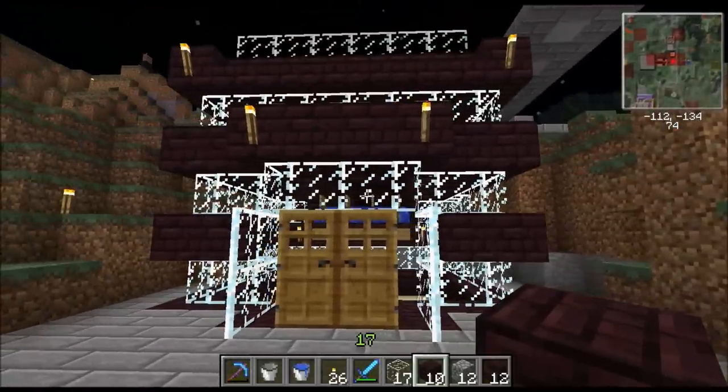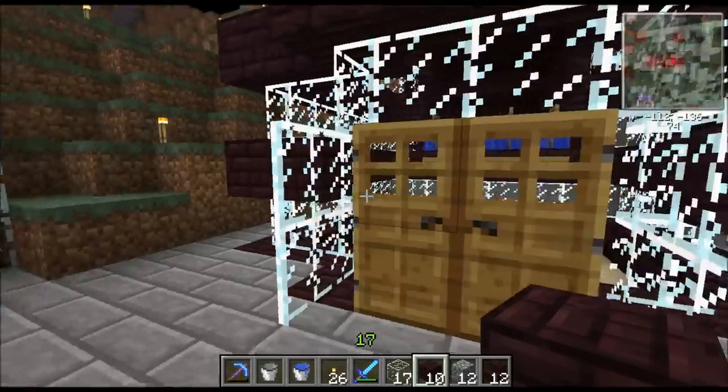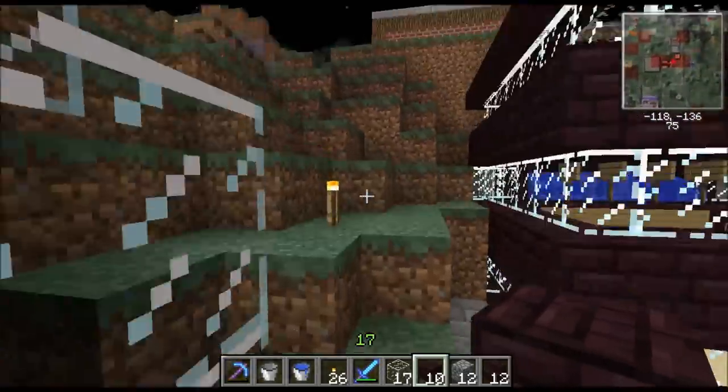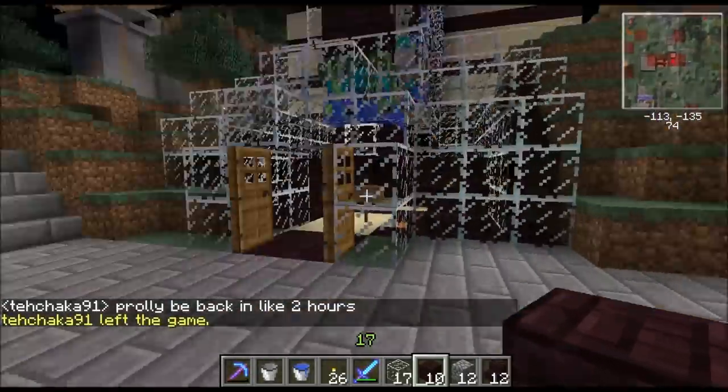As you can see from Ray's minimap, which will be linked in the description below, there are three slime chunks right next to each other. It's those little red squares that show which chunks they are. So, I'm going to show you how it works.